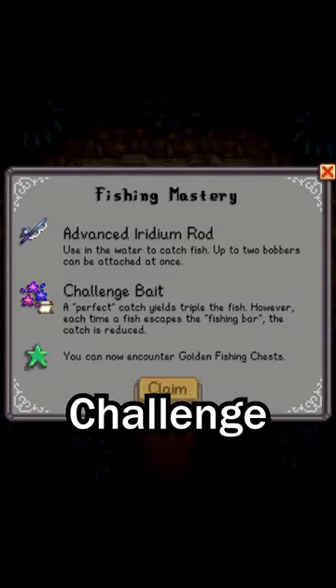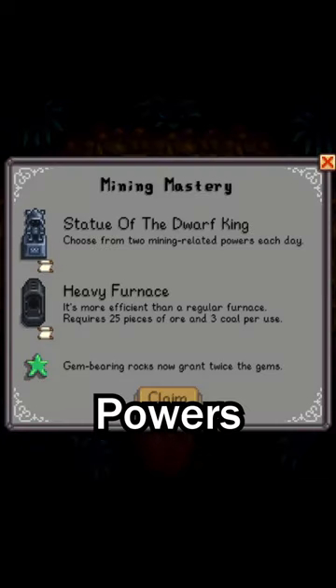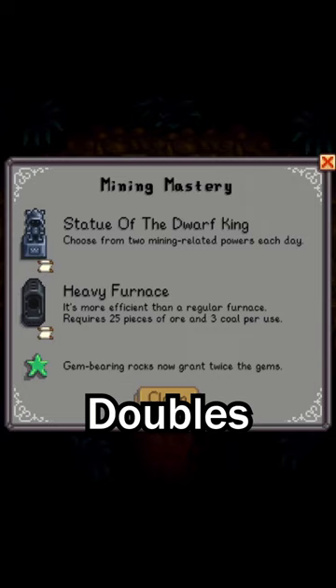Fishing gives a better rod, challenge bait rewarding perfect catches, and golden fishing chests. Mining gives daily mining powers, unlocks the heavy furnace, and doubles gem nodes.